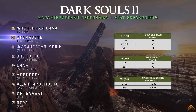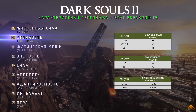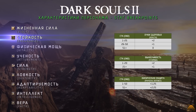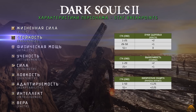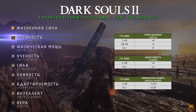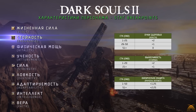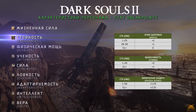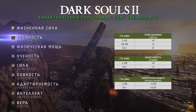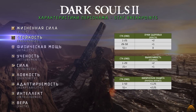Endurance — стойкость — влияет на очки здоровья, выносливость и физическую защиту. Что касается здоровья: с 1 по 25 левел — 2 единицы, с 26 по 50 — 1 единица, после 50 — ничего. По выносливости: с 1 по 20 левел — плюс 2 единицы, после 20 — лишь 1 единица; брекпоинт на отметке 20. Физическая защита: с 1 по 50 левел — 1,25 единицы, после 50 — 2,25.